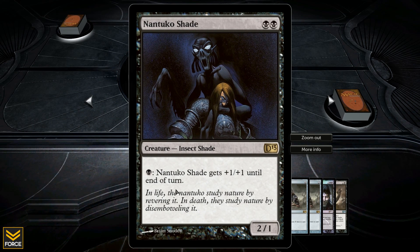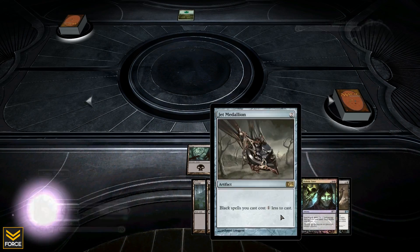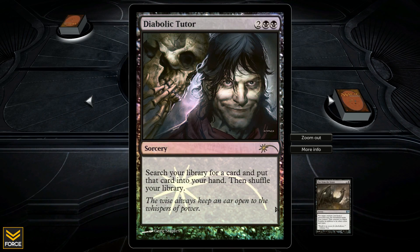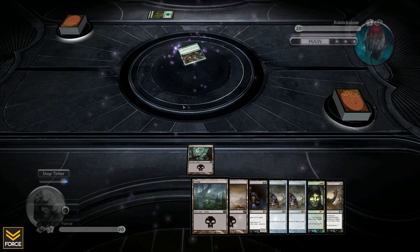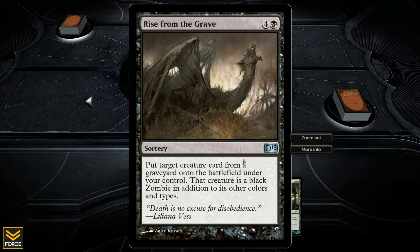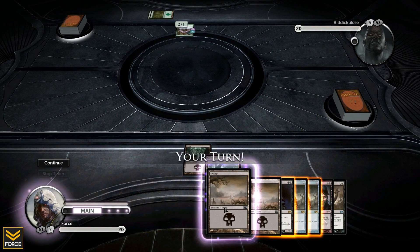The Shade is a two one but I can pump it up, making for massive damage pretty early on. Then I've got two Jet Medallions, a Diabolic Tutor which costs four but lets me search my library for any card - it's unbelievable. And then Rise from the Grave - I can take any creature from any graveyard and put it into play.